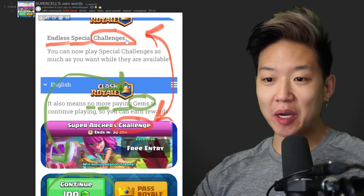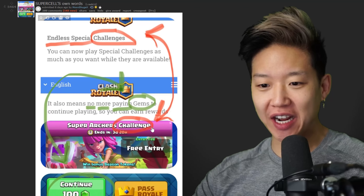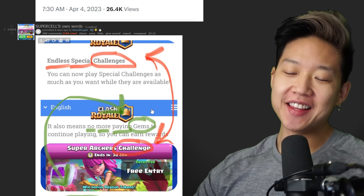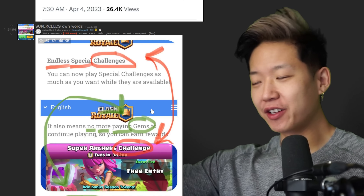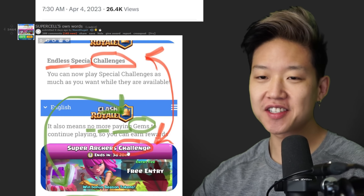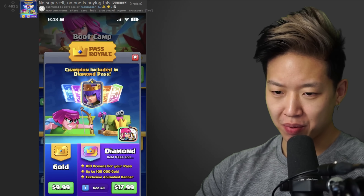Not that bad. Endless special challenges! Super Archer challenge! 100 gems to continue. They meant endless challenges for the regular challenges to get the season tokens, and they just re-added these archer challenges. No Supercell — no one is buying this.